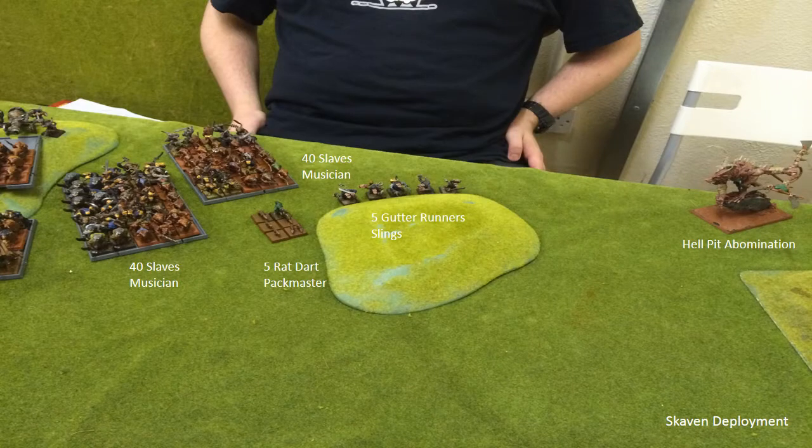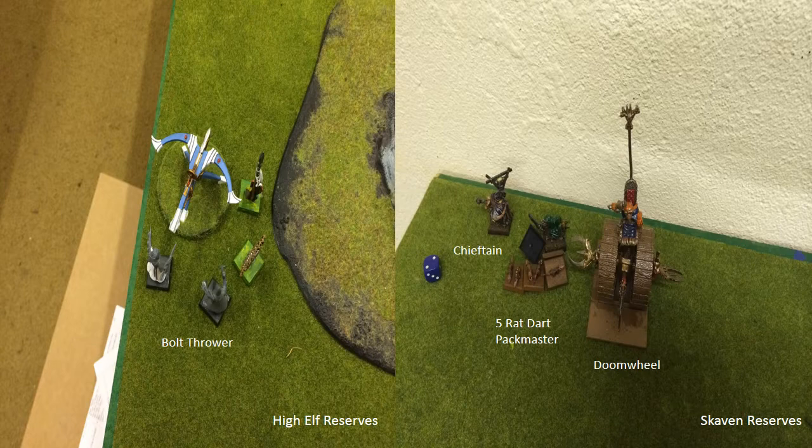Moving along the Skaven line, we have two big blocks of forty Slaves each - just going to be tar pit city for me. There are five Rat Darts in front with a Pack Master. Then there are five Gutter Runners who couldn't hide behind my lines so they just hid behind the hill. Over on the right is the Hellpit Abomination, which is being represented by an Exalted Verminlord figure - a beautiful, nicely painted model, great to see something like that on the table. In this meeting engagement you get to roll for reserves. I wasn't too unlucky - it's only a Bolt Thrower in reserve, and I got the first turn so I can just pop him on. The Doomwheel being off is different though, as Matt would like that on as soon as possible.